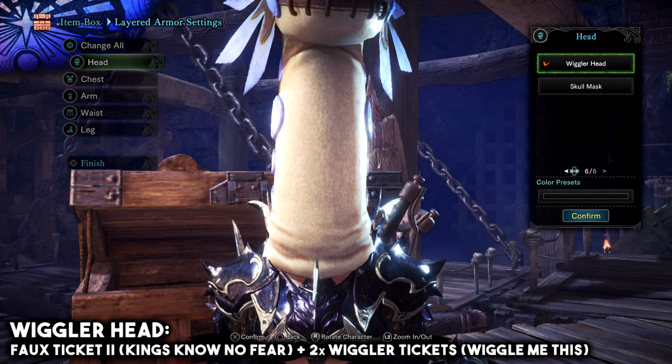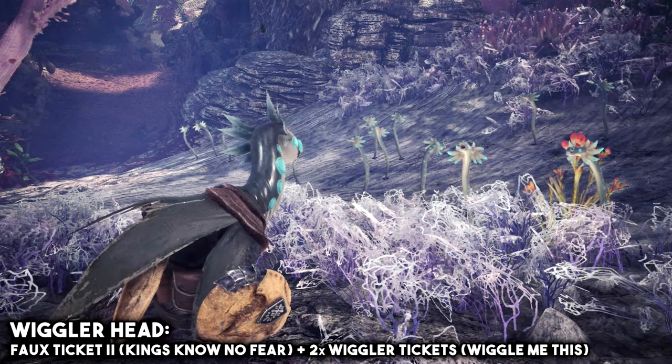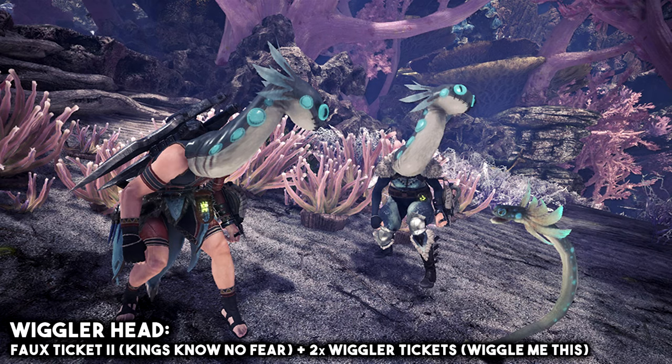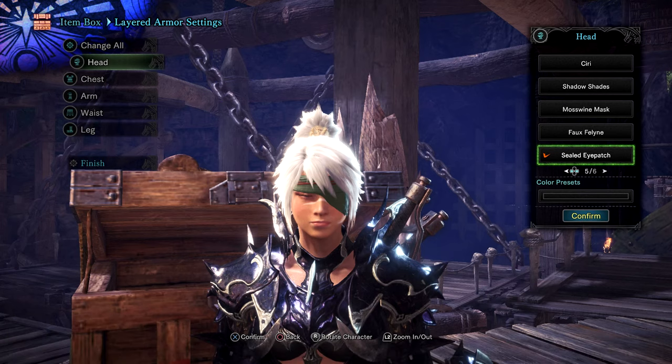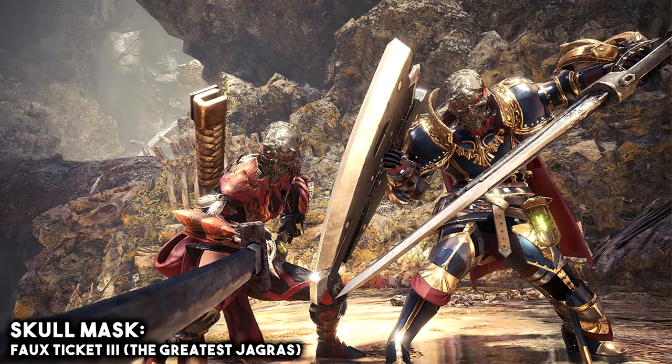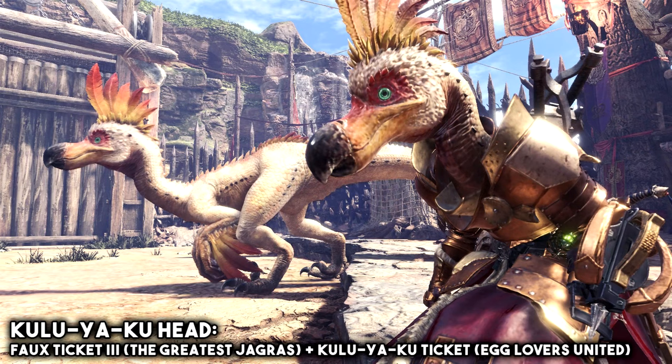For the Almighty Wiggler Head, you will need the Faux Ticket 2, which you can get from the event quest called King's No No Fear, and you will also need two Wiggler Tickets, which you can get from the event quest called Wiggle Me This. For the Sealed Eye Patch, you will also need Faux Ticket 2 from King's No No Fear, and you will need two Black Bandages from the event quest called Scrapping With The Shamos. For the Skull Mask, you will need Faux Ticket 3, which you can get from the event quest called The Greatest Jagras. And for the Kuluyaku Head, you will also need Faux Ticket 3 from The Greatest Jagras, plus Kuluyaku Tickets from the event quest called Egglovers United.